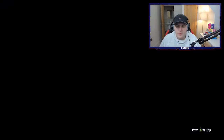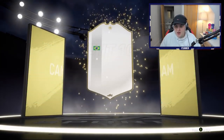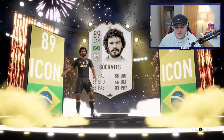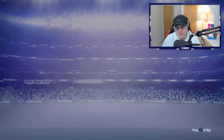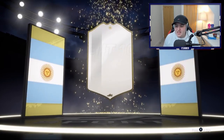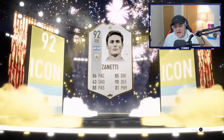Alright, next one. I'm opening a couple of coins on my Xbox account. We've got a walkout. Icon — no way! Brazil, CAM. Don't be another Socrates. Oh my God, there's no way — I've packed a duplicate 89 Socrates. Oh my word. There's like a thousand left, I'm not going to get all these done. I'm not going to get all my FIFA points done. Come on, we've got a walkout. Icon — yes, another one. Who's this? Zanetti — which one? Please be prime. Prime! Yes! 92 Zanetti. I think it's like 900k. Let's go.